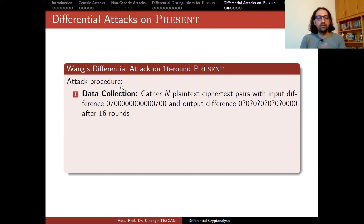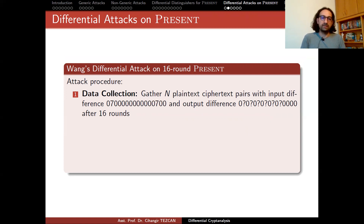The attack procedure is as follows. First, the data collection part: you gather m plaintext-ciphertext pairs with input difference delta and output difference beta after 16 rounds. Then we perform the key guess part: partially decrypt these pairs with every possible key bits of rounds 16 and 15 that correspond to S-boxes with non-zero difference. The correct key should have the highest count.